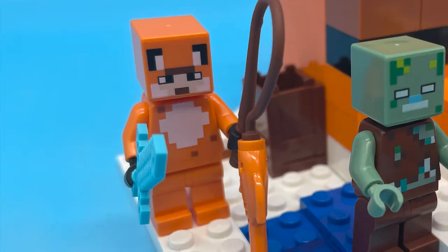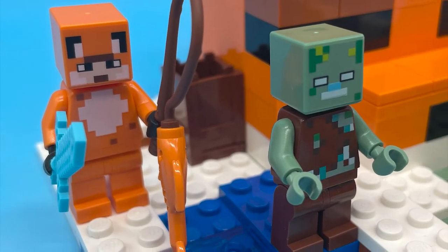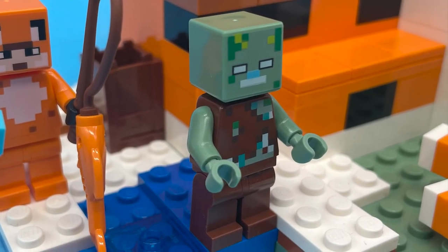Let's look at the included minifigures. The Fox Skin minifig is new for 2022 and unique to this set. There's also a Drowned Zombie, which was first seen in the 2021 Coral Reef Minecraft set.